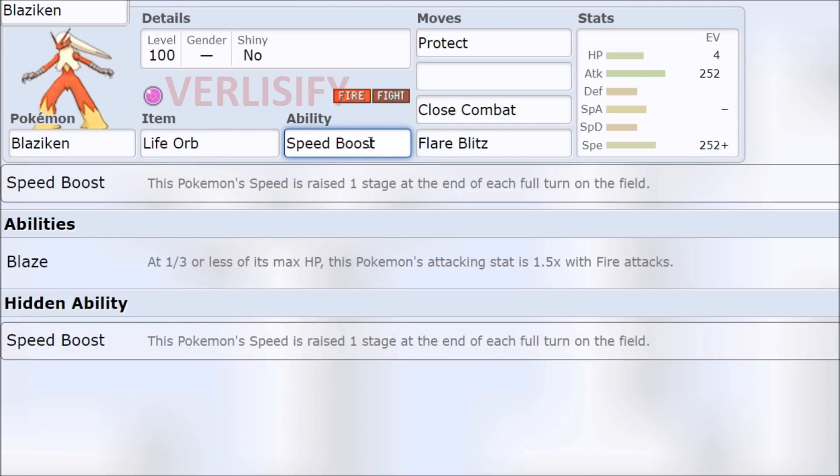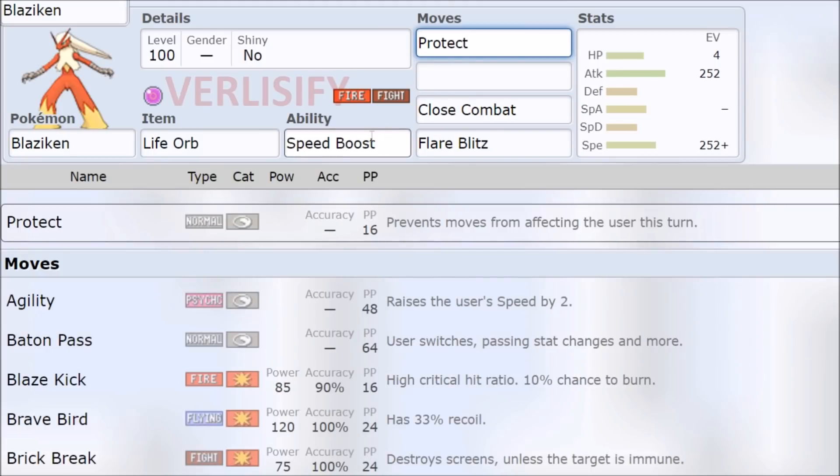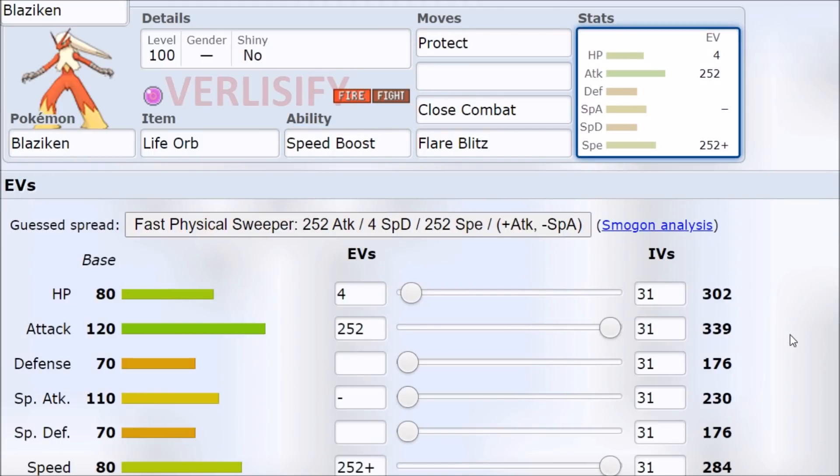Let's check out the ability, because that's what makes Pokemon so boring. It's going to hit the field, it's going to Protect, it's going to grab the plus one speed, and now it's effectively a scarfed 80 speed Jolly Pokemon with 120 on the attack, but it can change its moves and it gets access to a different item.